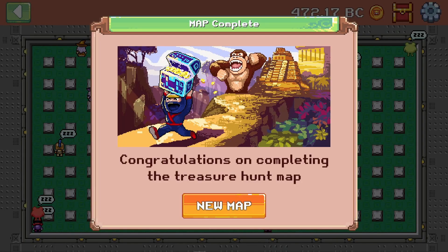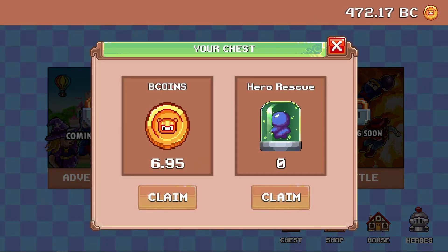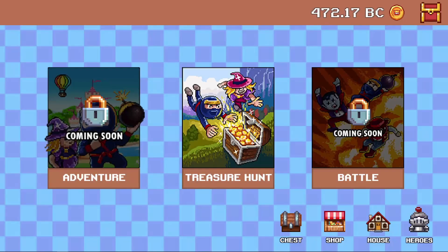Alright so we cleared our first floor at around 2 minutes and 38 seconds which is pretty fast. Let's see how many tokens she got. We're at 6.95 tokens which means about 1.55 tokens from that one since we started at 5.4. So that's pretty decent — that's like $7 USD in like two and a half minutes.